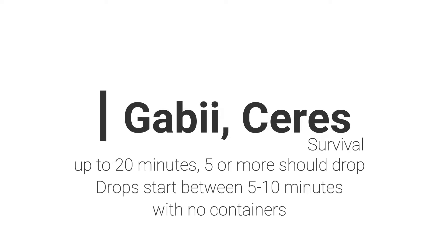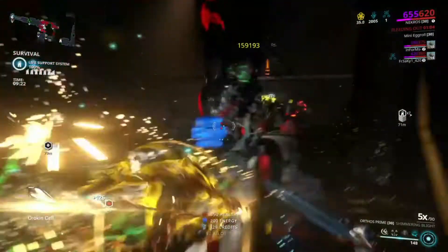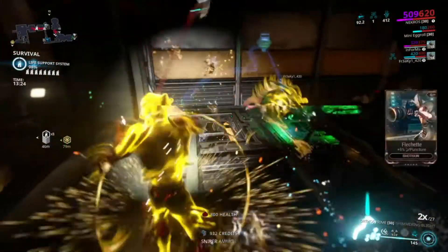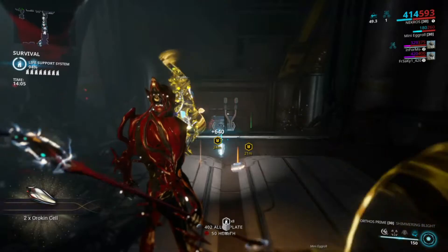Next, I will take you on a survival mission. I will be going to Gabii on Ceres. Here you can take your time finding containers that drop Orokin Cells, as well as enemy drops. You can yield up to 5 or more Orokin Cells off of enemy drops without opening any containers by 20 minutes. This isn't the fastest method, but you can take your time searching.